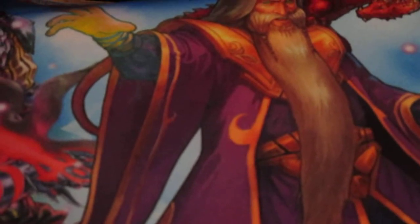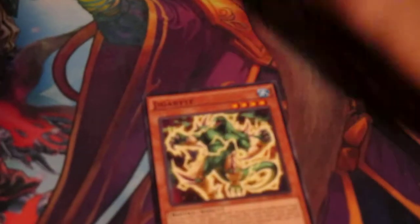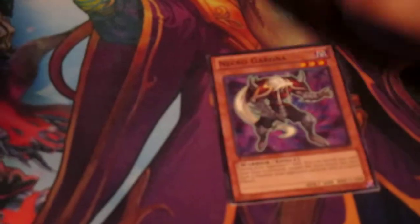Another good card I have in here is Black Luster Soldier, the Ritual one. Then you got Honest to help you with the Artifacts. Artifact Scythe. Marauding Captain to get some more monsters out. Manningya Bug to destroy stuff. Gigabyte, because it's for Spellcasters. Another Artifact. Artifact Fall Knight. Necro Gardener. Probably the easiest summoning boss of them all, and that's the Time Lord — good, that's a good card.